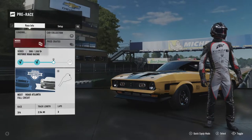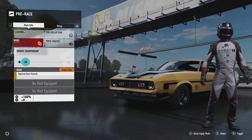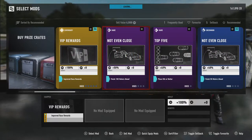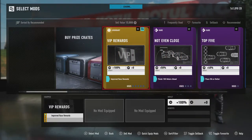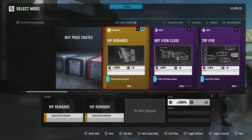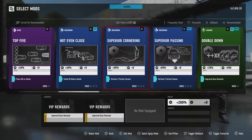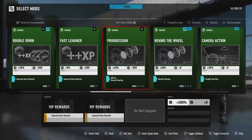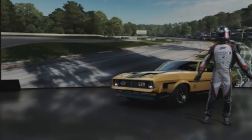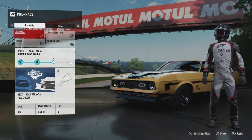There's a prompt to invest in a prize crate - you might get mods, driver gear, or something else. I'm fine. Looks like we can keep the VIP mod for another four times so we'll put it on again - we can use the same mod more than once it seems, that's good. So, Road Atlanta full course next - let's get going. I'll put the Drivatar difficulty on highly skilled.